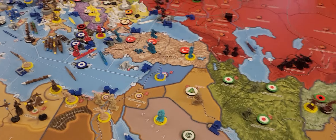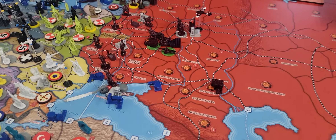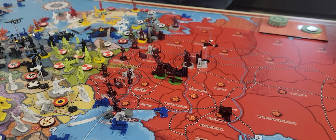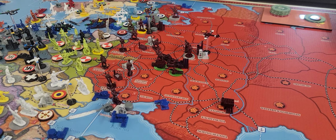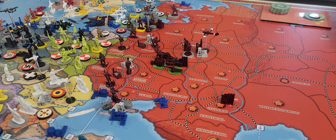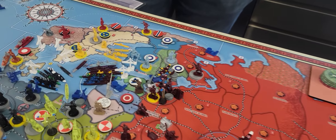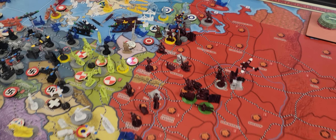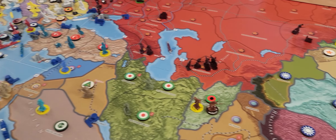What did Russia do last turn? I didn't get to see his turn because everybody was going so fast. He built a tank destroyer and something else. I'll stand his factory back up. He's just building up, doing the standard Russian thing. Looks like he might be planning on going after Southern Finland there. I wonder if you guys are going to sign the pact or not — that may be an opening, or it may not.